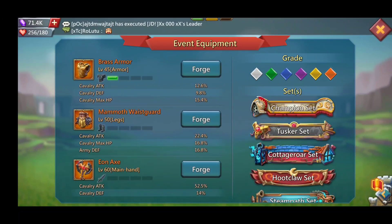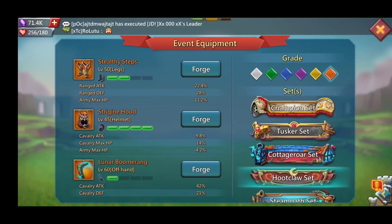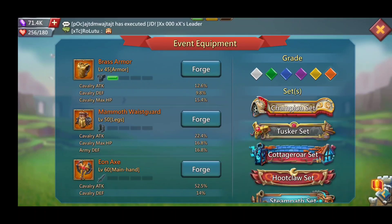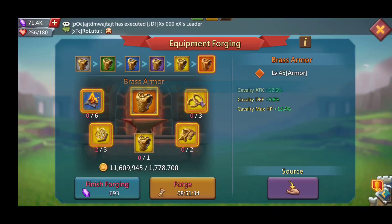This set is mainly for cavalry. We've already seen that the Cottage Roar is for infantry, and the Hoot Claw was mainly for ranged and also some cav. So the Tusker set, just by the looks of it, is all cav. Let's go ahead and talk about some of these pieces.